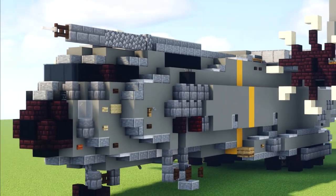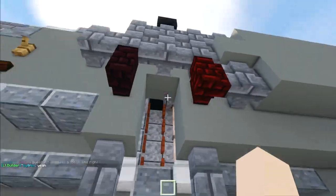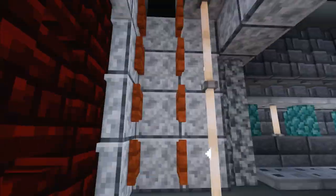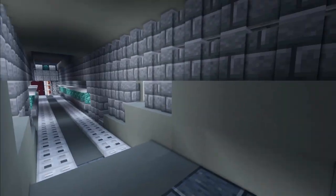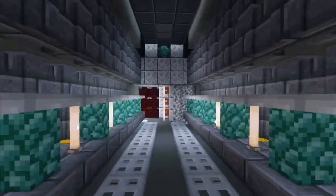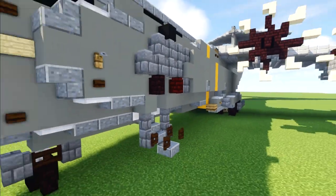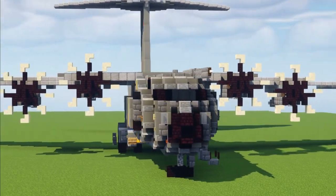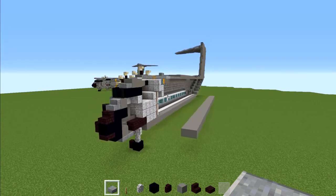The special thing about this build is it's the first time we're introducing a lockable door that pops out. There is a little bit of an interior and I won't be showing you how to build it, but I'll show you what Zytrix did so you can do it yourself if you want. I am just doing the exterior. I hope you guys enjoy the build — if you like this video please hit that like button down below and let's get started.